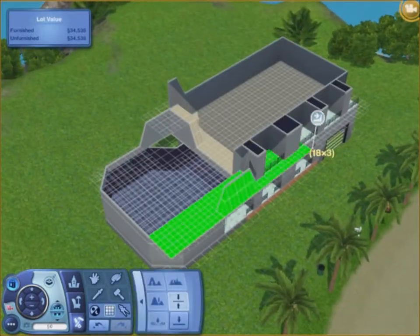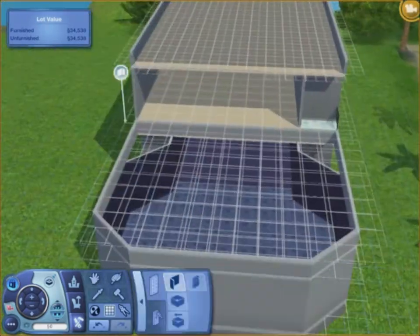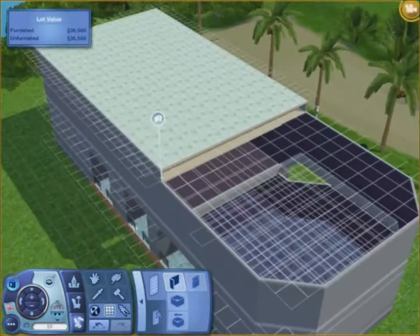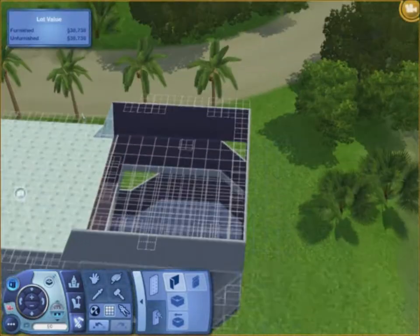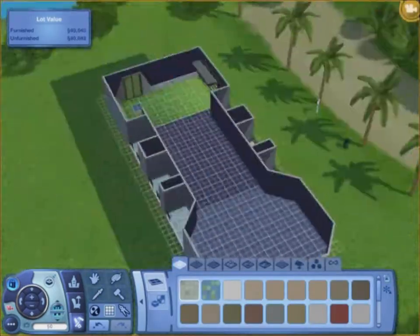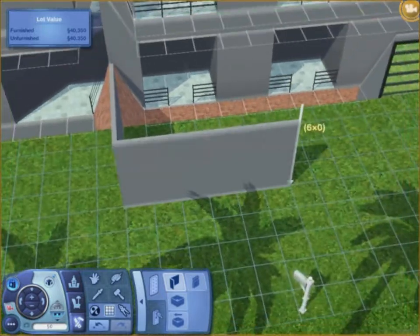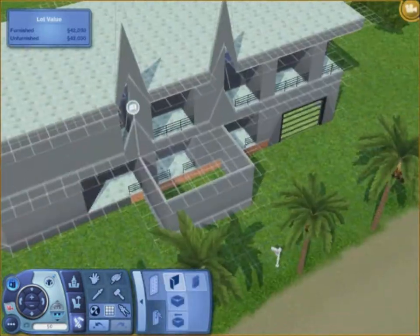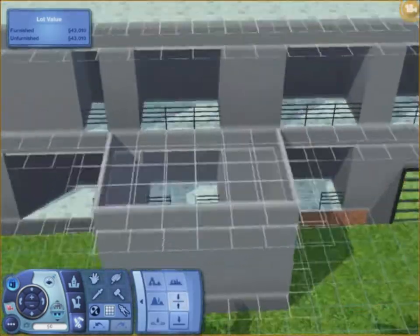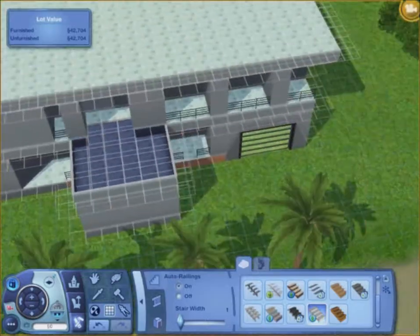This house is probably over six hours, maybe close to seven hours of work. I've worked on it for about a week. That's pretty much the complete shape there. I add parts like this that make it look more interesting, and I'm taking some of that off so I can make it a split-level deck.